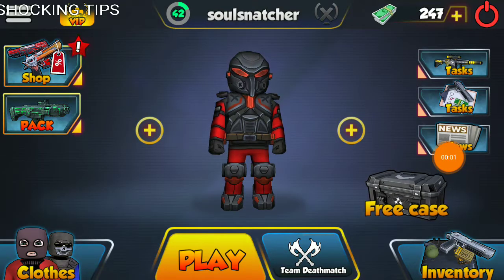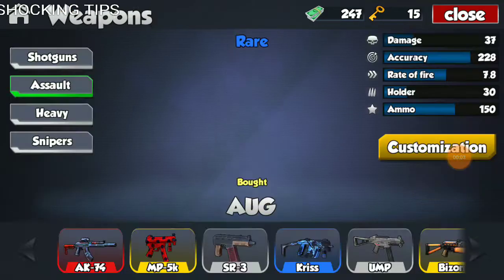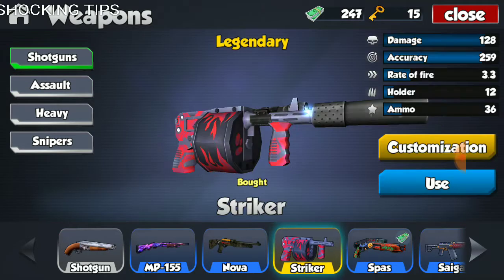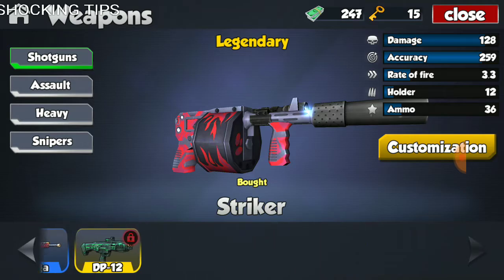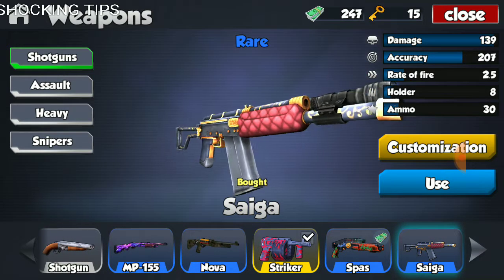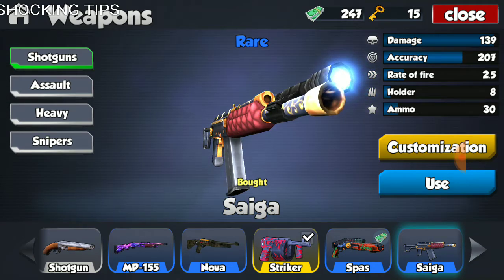Hi guys and welcome back to another video. Today we're going to be doing a comparison video and the things we are going to be comparing are the two shotguns, the Striker and the Sega. They are two of the best shotguns in the game and they are also very quick — automatic shotguns which make them absolutely extraordinary for close quarter combat. You can take out multiple enemies at the same time or in a row.